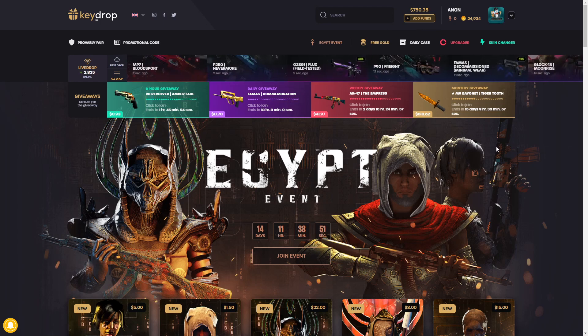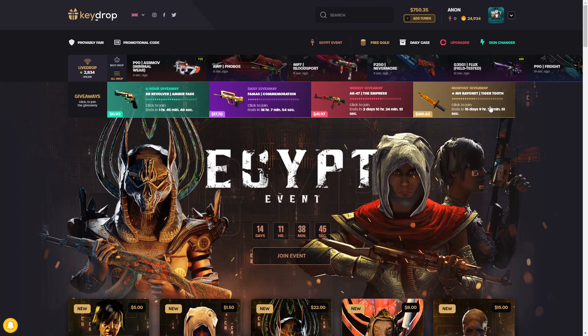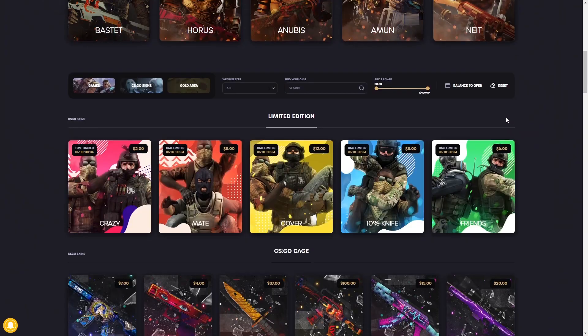Get some extra coins on top of that and get some gold to turn all those into more free skins. On top of that, if you deposit with eight dollars or more you can enter all of these giveaways at the top and maybe even win yourself an M9 Tiger Tooth. So because of the crazy amount of profit we've had in the last couple videos, we're gonna open quite a few of these today.